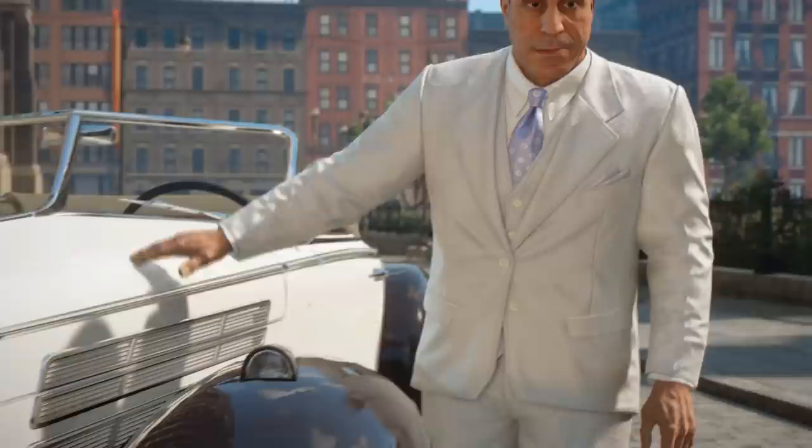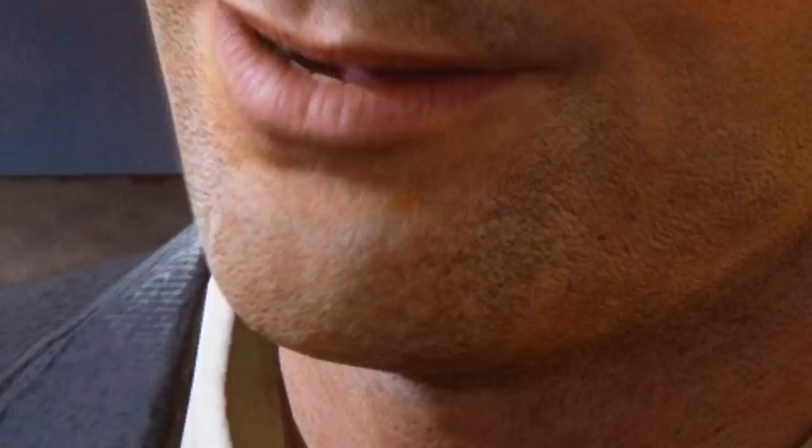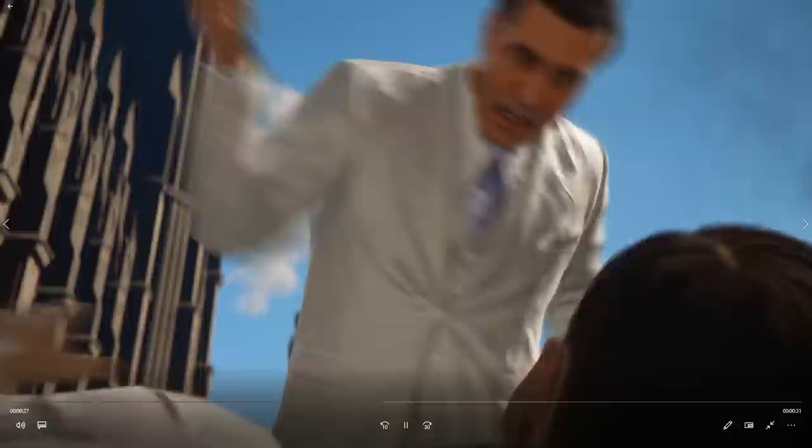And there we have Morello. This cutscene basically has Morello — I think his car gets hit by someone — and he ends up getting out and absolutely annihilating the guy. We have a little bit closer up of Tommy, and I really love the attention to detail on the skin texture. You can see his five o'clock shadow, you can see where his hair follicles are. That's mad and I absolutely adore it.